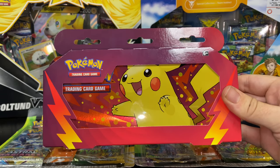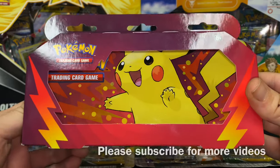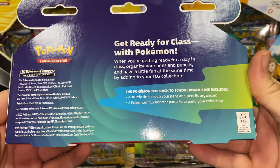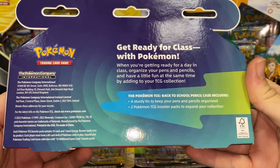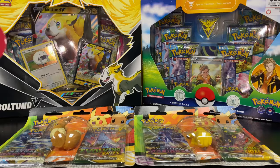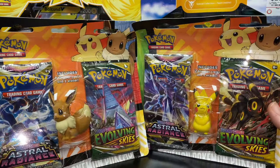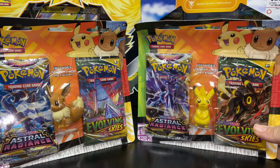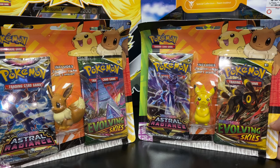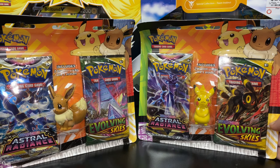Hey, back at y'all again today with another video. Today I'm opening one of the new Pokemon back to school products — this is going to be the pen and pencil case review. We have two booster packs inside, and I believe it's going to be the same as what you get in these guys right here. These are also from the back to school series: a pack of Astral Radiance and a pack of Evolving Skies. So we have a chance to get one of those precious alternate evolutions that I have lost in the past.